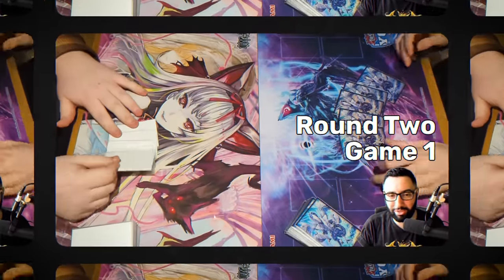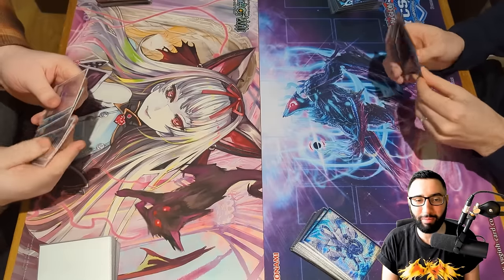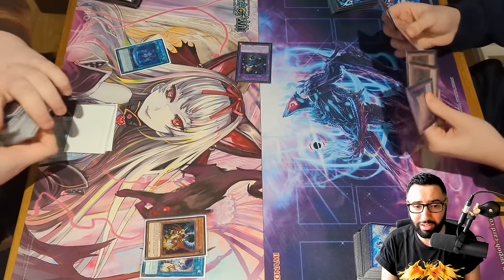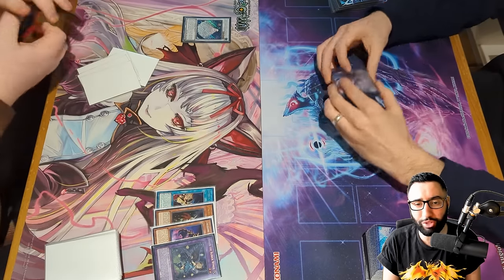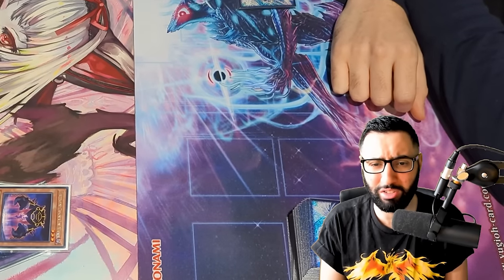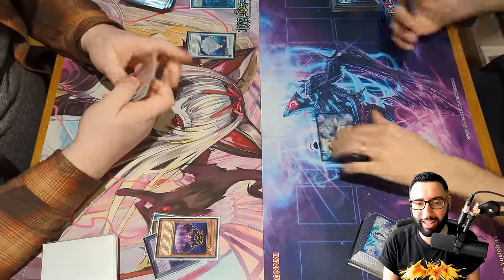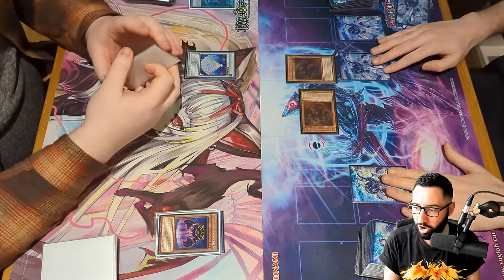New round, new matchup — we lose the dice roll and are playing against Runic Earthbound. Yeah, that's a thing I just said. He goes for Slumber on Hugin to grab the Fountain and normal summons an Earthbound which gets a Spell card. He Synchros for Garden Rose Maiden which gets a Black Garden, but then just passes on a Fountain. I don't know this deck well, but he passes and it feels ominous. We draw for turn, special summon Graf, normal summon Graf, and pass on three back row with a card in hand.